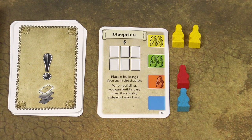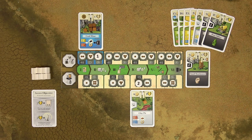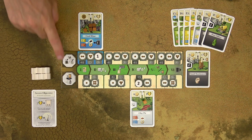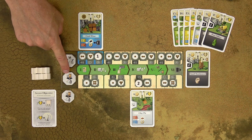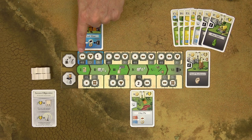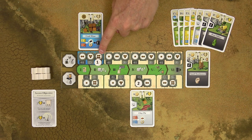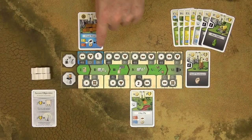If you don't have enough assistants, the production will fail and you produce nothing unless you pay compensation for each missing assistant. If you haven't acquired the compensation token yet, you pay 3 cards from your hand for each missing assistant. Once you acquire the progress token, you only need to pay 2 cards per missing assistant. You may never move your action token to another spot in the production area during the round. If production is successful, gain the indicated number of good markers from the general supply and place them on the production building.